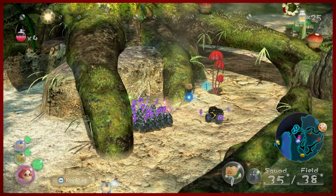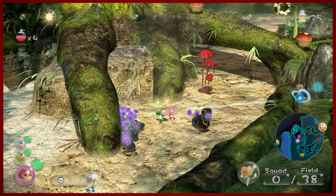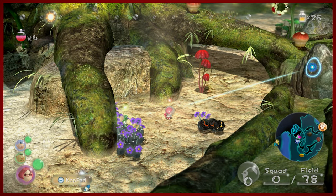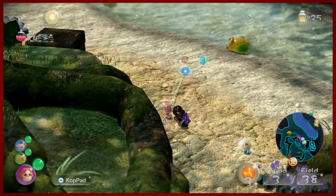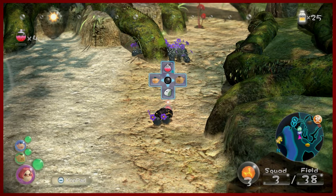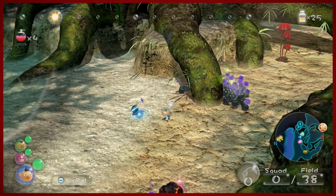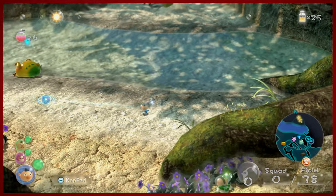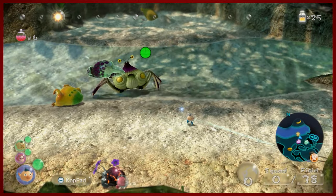We actually only really need the rock Pikmin for this part. I'm going to split up Charlie and Brittany — after many button presses, we are in the zone. We're going to pull Brittany off to the side here, not too far away, because this creature — whatever you want to call him — is very finicky. That's one of the things that makes this annoying. I don't need any additional Pikmin with Alf; Alf is actually going to be our sacrificial lamb. I'm going to hide all of our rock Pikmin. The rock Pikmin were mainly to kill the Wallywog.